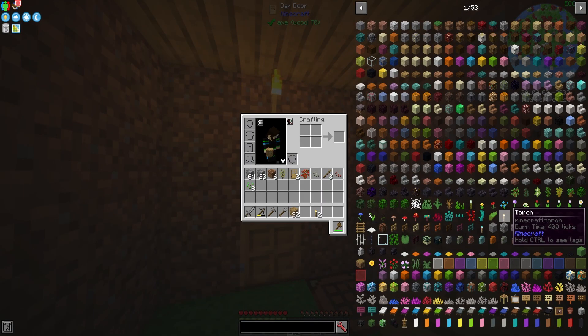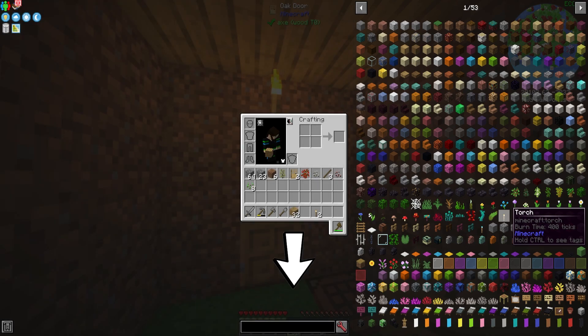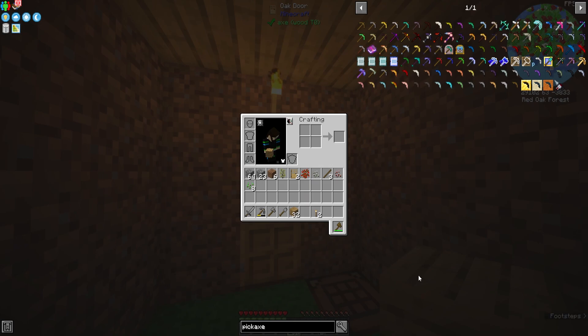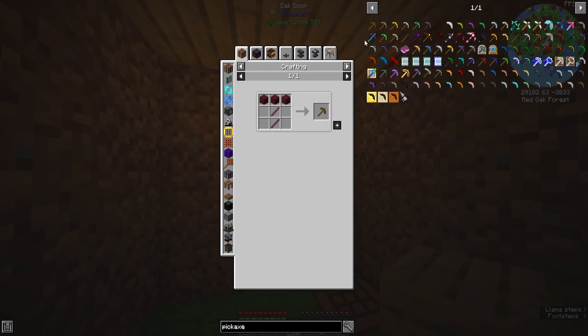Now that you're safe, we're going to cover the basics of your inventory. The first thing you'll notice is the recipe list on the right side, as well as a search bar at the bottom. Every item you find or want to make will be in this list, so I'm going to give you tips on how to use this properly. Let's start by searching for items — if you don't know how to make something, you can search it in the bar at the bottom. We can type in 'pickaxe' and it'll show us every pickaxe available in the pack. If we left click on the wooden pickaxe on the right, or hit the R button, it'll show us a recipe on how to make it.